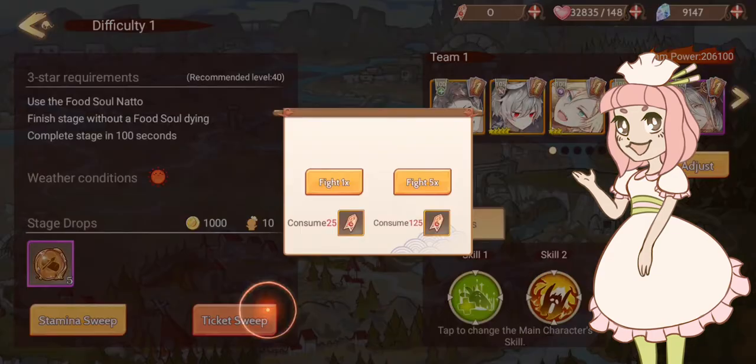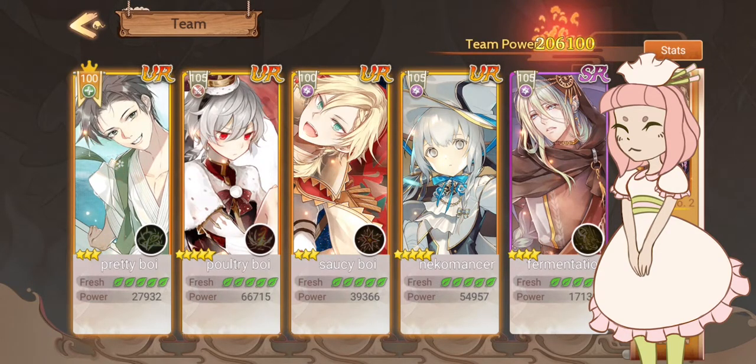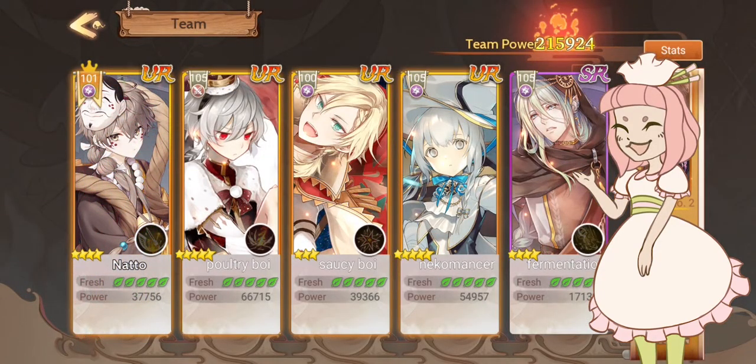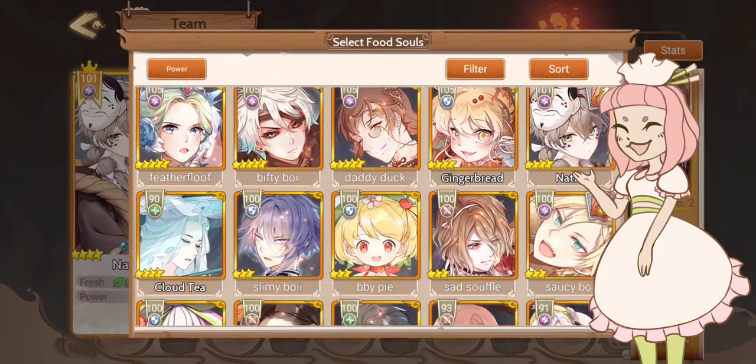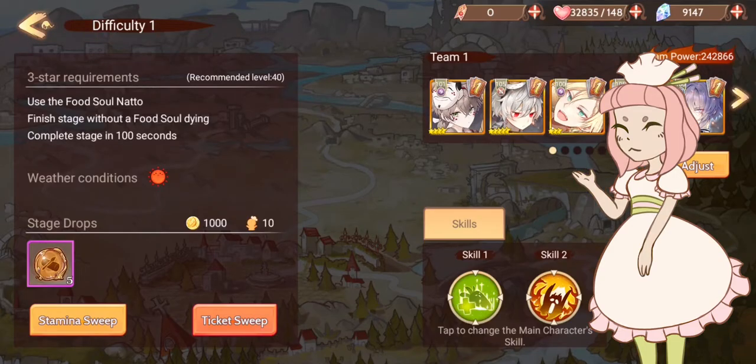You can always sweep using tickets or stamina, but for that you need to get the three-star requirement. One thing to remember is you always need to use the food soul in your team. The requirements are usually just use the food soul, finish without anybody dying, so make sure you have a tank or something to help balance out your team, and there's a time requirement.